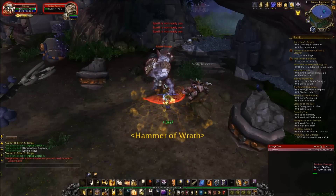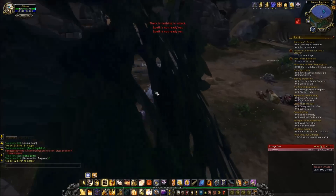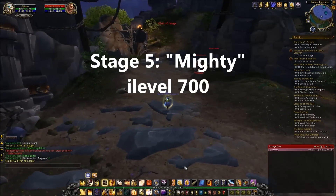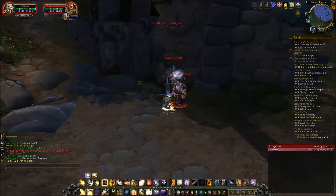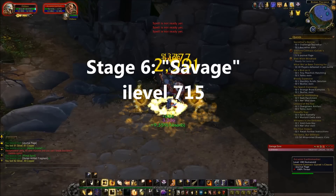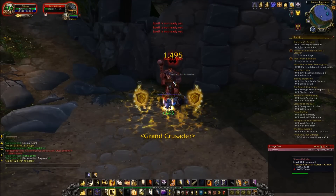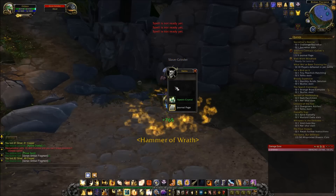Right now you can get crafted gear up to stage 4, but you're going to be able to get it up to stage 5 and stage 6. Stage 5 is going to be called Mighty, and that's item level 700. Stage 6 is going to be called Savage, and that's item level 715. These Fellbloods are going to be really valuable because that's amazing item level for crafted gear.